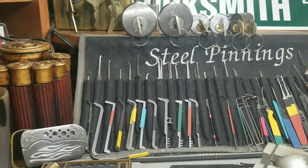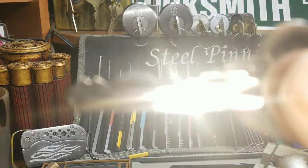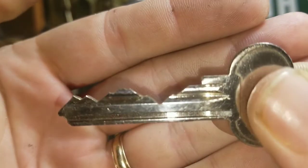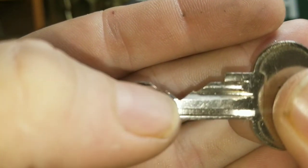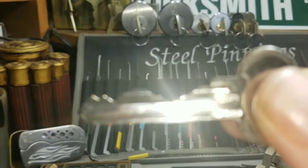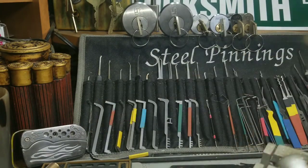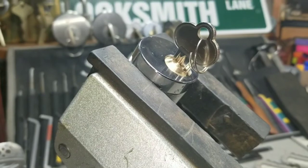Hello, welcome back. Steel Pinnings here once again. Today I have a standard stock lock, but it feels like it's got a ton of spools. Let's count them up — one, two, three, four, five, six, seven. Seven pins. So this is a seven-pin lock and we're going to see if we can get it open.